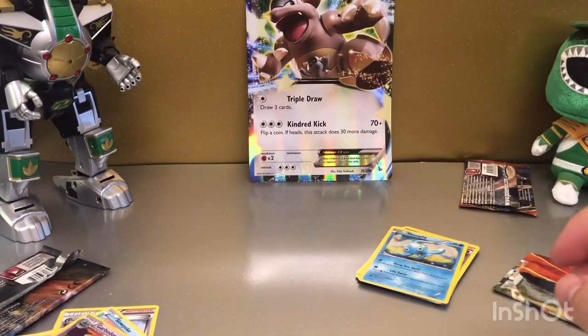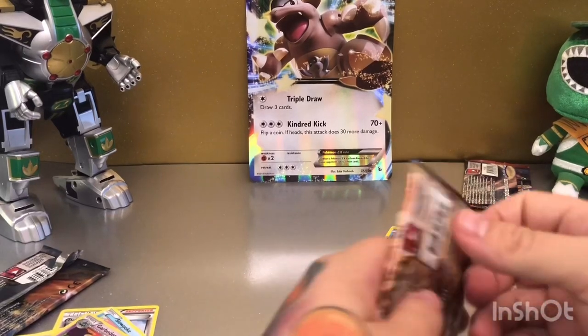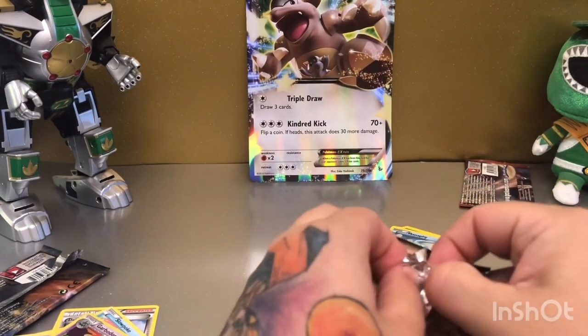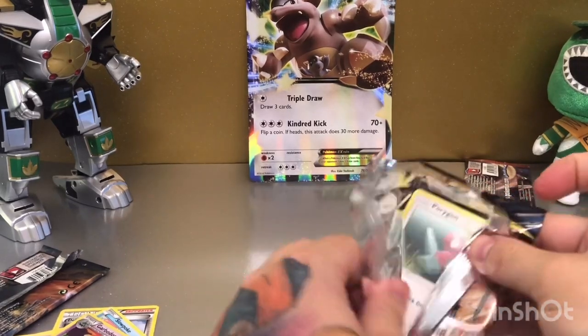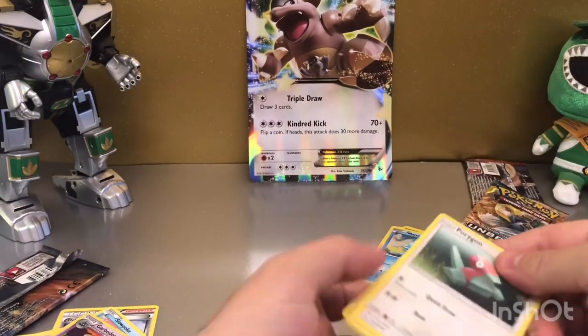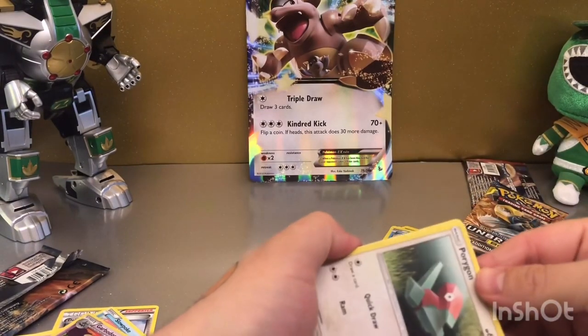Let's get straight into the Unbroken Bonds packs. Let's hope for the Rainbow Charizard — we can all dream! If you've been lucky enough to pull the Rainbow Charizard, please let me know in the comments.